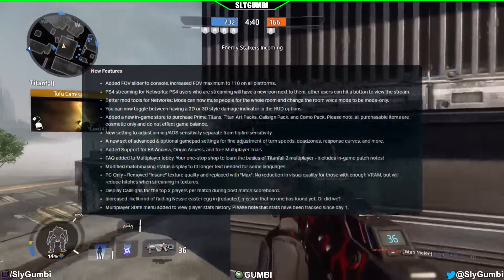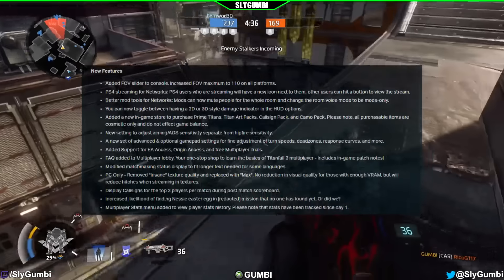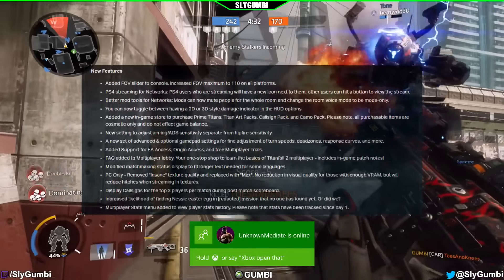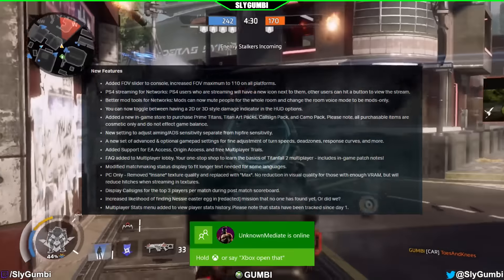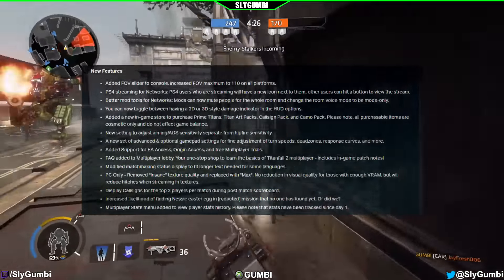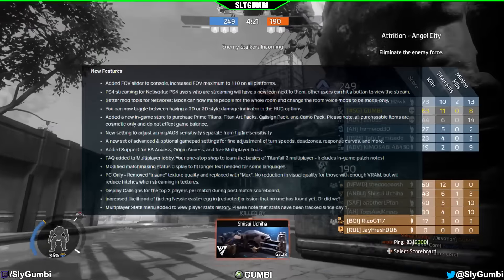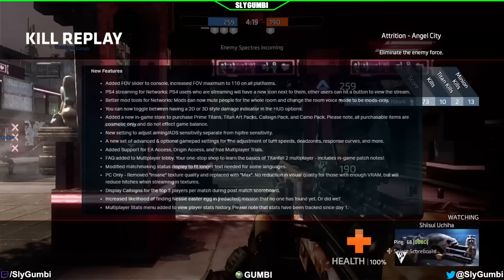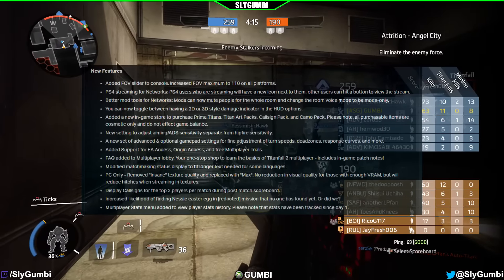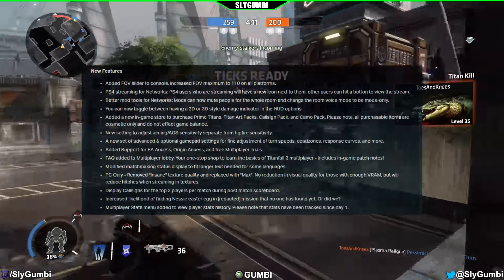New setting to adjust ADS sensitivity separate from hipfire sensitivity. A new set of advanced and optional gamepad settings for fine adjustment of turn speeds, dead zones, response curves, and more. Added support for EA Access, Origin Access, and free multiplayer trials. FAQ added to multiplayer lobby — your one-stop shop to learn the basics of Titanfall 2 multiplayer, includes in-game patch notes.